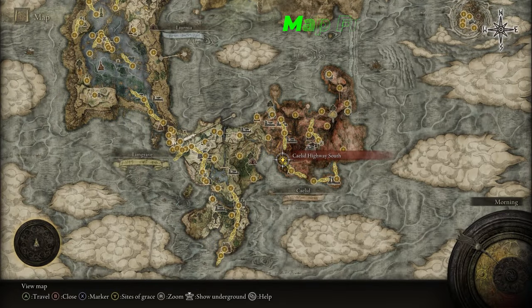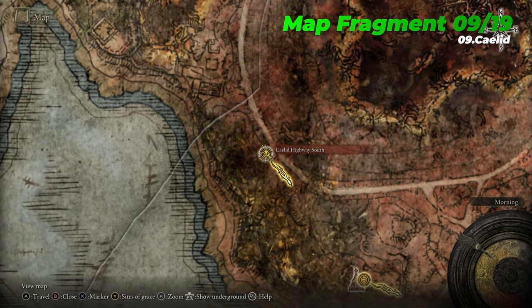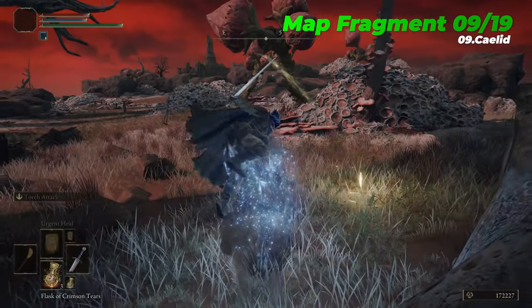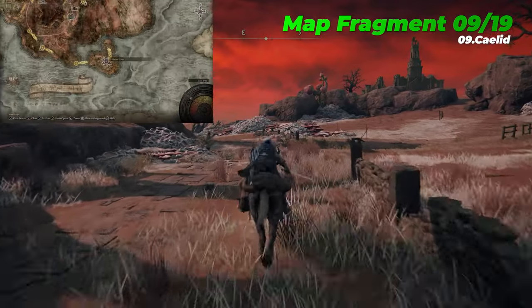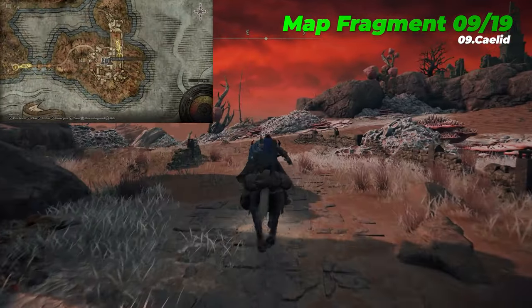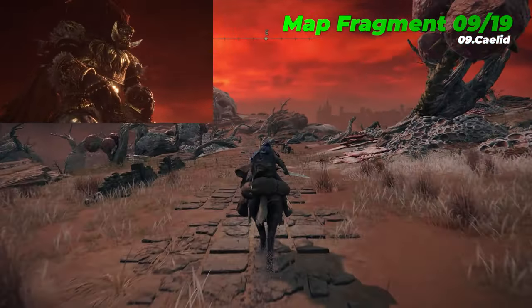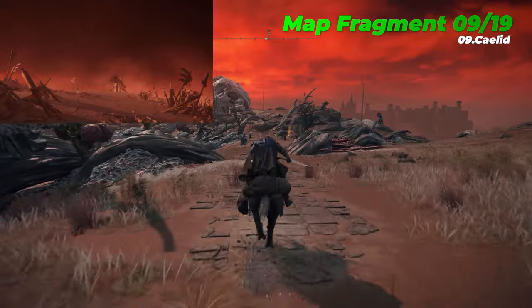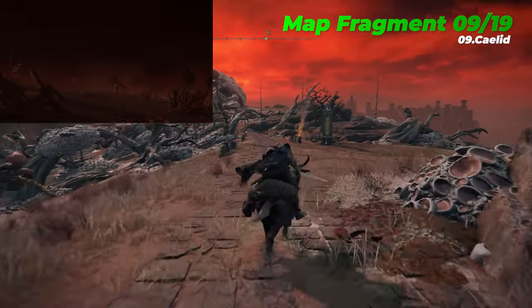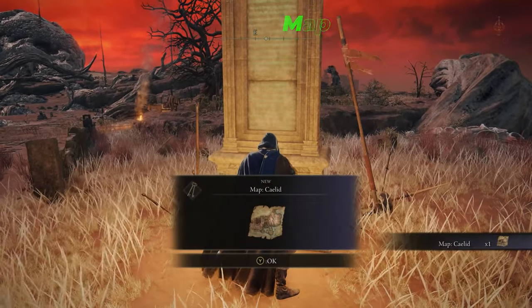The ninth map fragment is Caelid, which is located near the Caelid Highway South Site of Grace. While exploring the south-western portion of Caelid, it's also a good idea to visit Redmane Castle, located on the southern edge of the region. Here you can trigger the event to face off with Starscourge Radahn, located in the Wailing Dunes, who is the third Shardbearer Demigod Boss. When activated, his Great Rune raises maximum HP, FP and stamina.